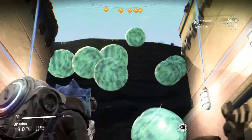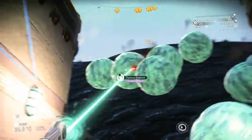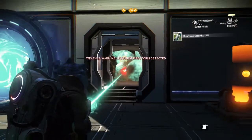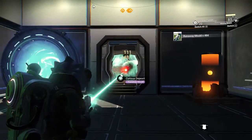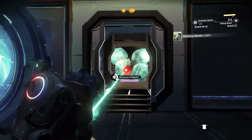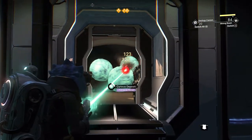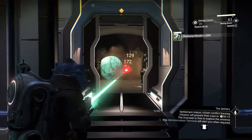As soon as you hit them, they start rolling. So I created this base in a funnel shape to gather them all together and make them really easy to shoot. I start out by zapping each one until they roll down into the chute, and then shoot up all the curious mold.